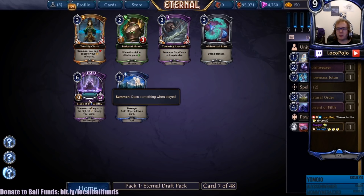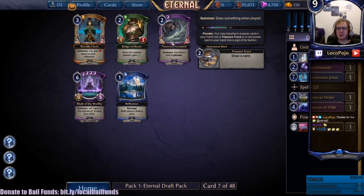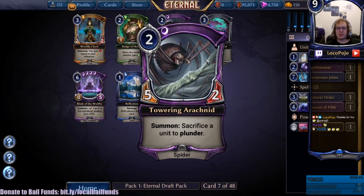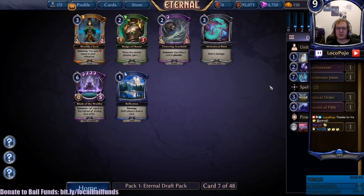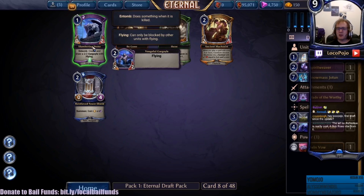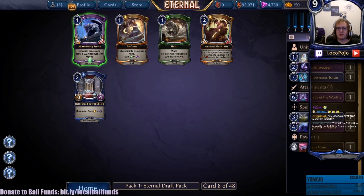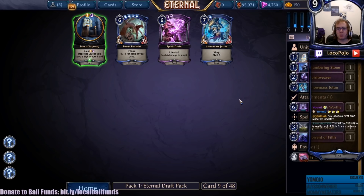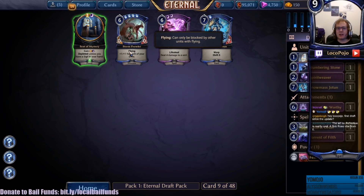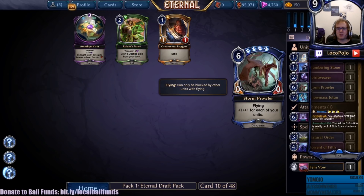Reflection - don't really care. Blade of the Worthy again. Towering Arachnid sacks a unit to plunder, which is kind of cool because we can play Shifting Illusion, sack a unit to plunder and get some more value out of that. A 5-2 however is just - yeah, I don't know about that stat line, it could be very good but I'm a little skeptical. Badge of Honor is actually insane - if I were going to switch colors that would be the way to do it. Slumbering Stone - okay, we finally got a unit that's worth sacrificing. Storm Prowler versus second Snowmass Jotun - I think I want a Storm Prowler or two, I'm really curious to see to what extent we can make these work.